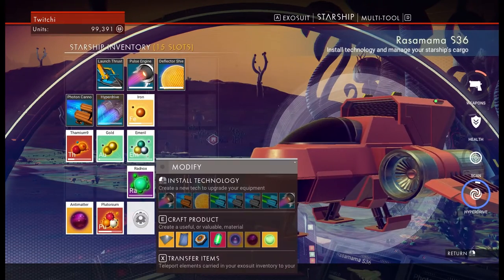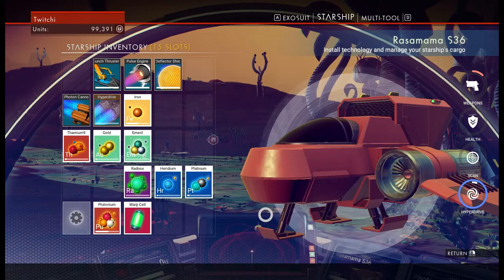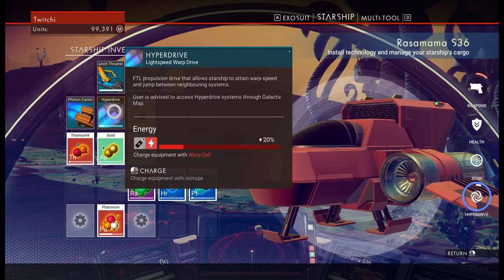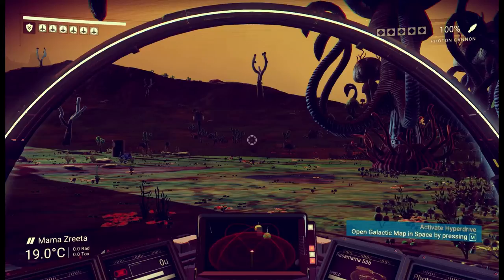We've got the antimatter there. We need to craft a product — it is, of course, the warp cell. Amazing, just like that. And then we can charge up the hyperdrive. Amazing. Are we going to go somewhere where tharium is a little bit easier to find than here? Yes, I think we are.